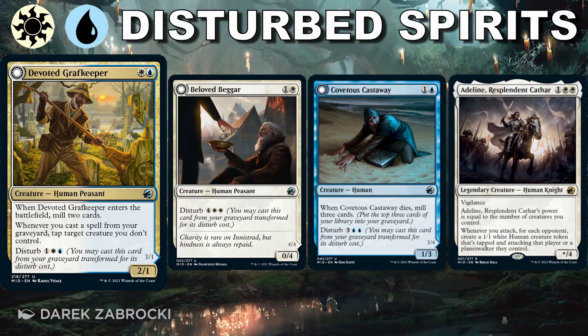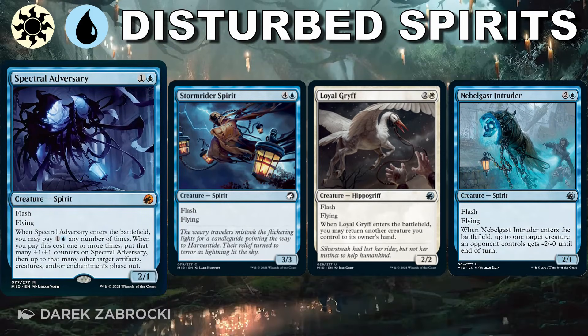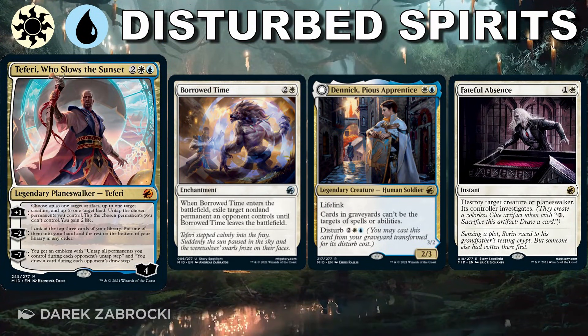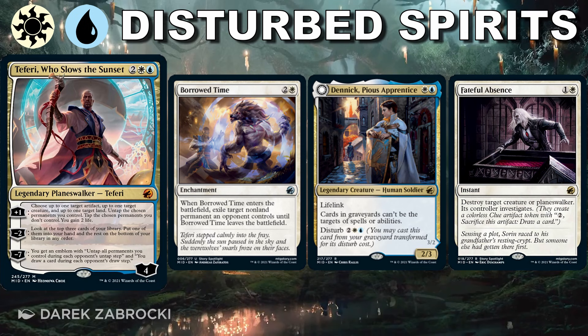Beloved Beggar, our beach sand sifter, and Adeline are perfect early plays to build defense against early attackers. Then our offense can be built using flashing flyers and spirits, or our disturbed creatures from the graveyard ready for that second round. In the mid and late game, ideally you have flyers that can keep getting in, and being in blue and white we should have answers for bigger spells. The amount of instants and flashing creatures helps us play around daybound and nightbound — passing on our turn to reach night, then flashing in creatures during our opponent's turn. It's one of the more cerebral archetypes, but one that can hang with anyone.